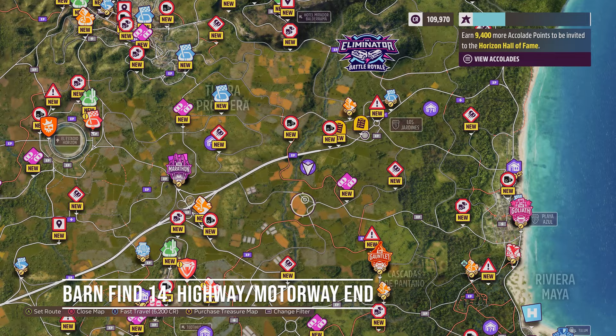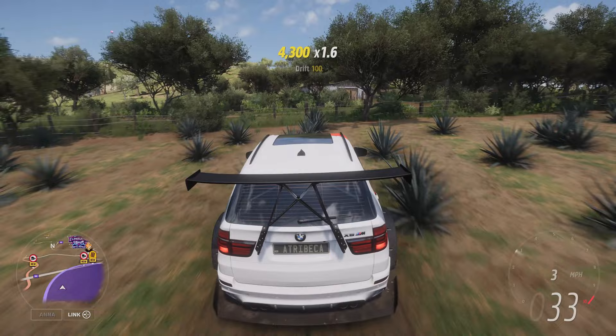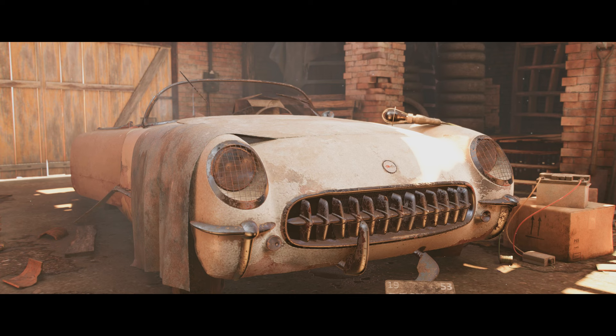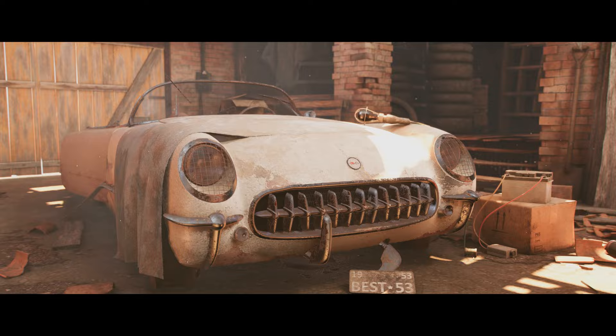My final Forza Horizon 5 barn find lives near a street race just off the main Mexico highway that basically goes on forever, a little east of the river that runs south under said motorway. Find it and you get a Chevrolet Corvette from 1953. An estimated 225 examples of this car have survived, making it something you do not want to crash. But then this is Forza, so do what you like. On that note, thank you for watching and be sure to like, subscribe and share if you found the video useful. Until next time, take care, bye.